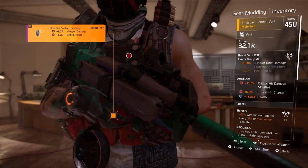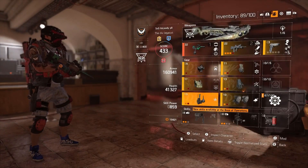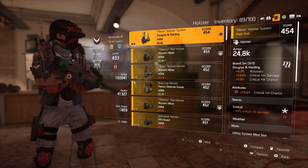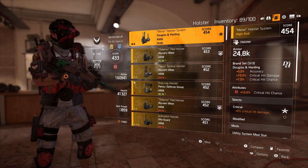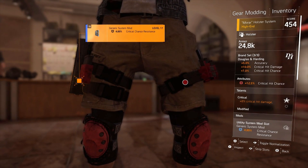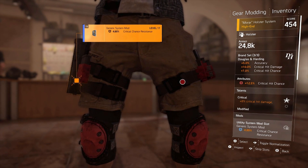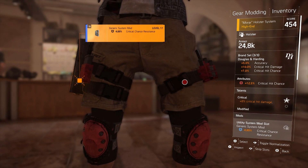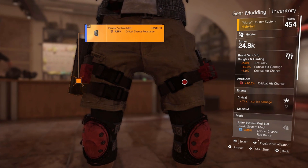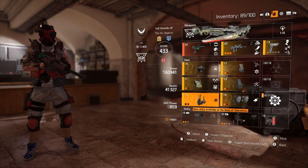The holster is D&H and gives me 12.5 percent crit hit chance, and it comes with the Critical talent for eight percent critical hit damage. I'm running a generic system mod with 4.89 percent critical chance resistance. To my knowledge, that essentially means if somebody has 60 percent crit chance it effectively becomes 55 percent against me because of the resistance. That's how I assume it works - don't quote me on that, I could be wrong.